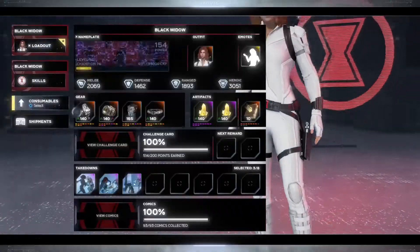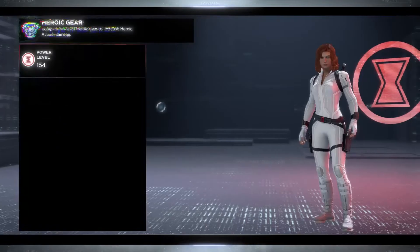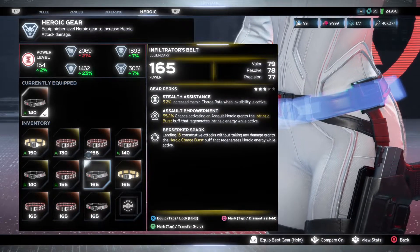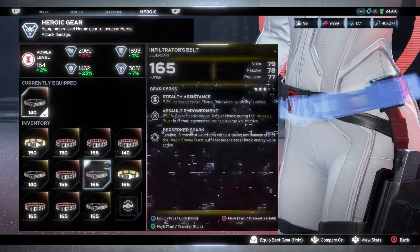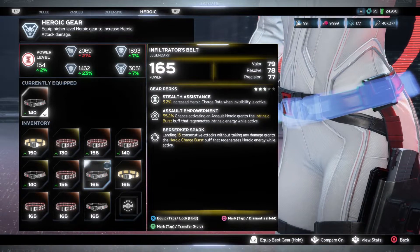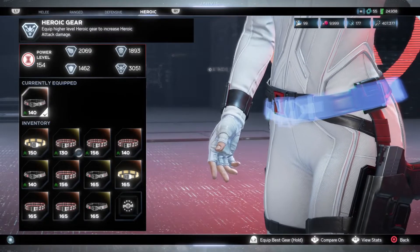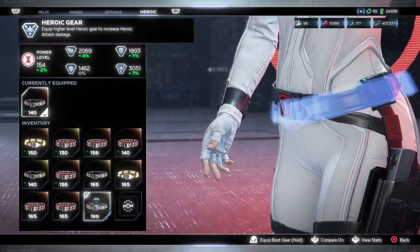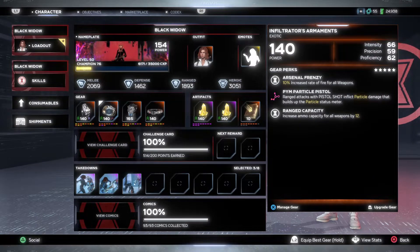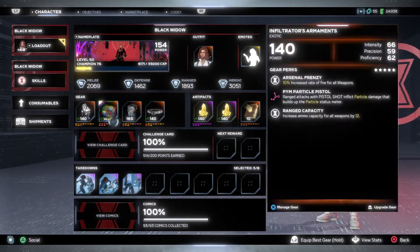Overall, I highly recommend you guys aim for the heroic slot first and definitely try to get the legendary version, even though the stats are not as high as the exotic version — this one has better perks because of that third perk. So aim to get that legendary. Then after, I'd recommend getting the range piece, and then probably the defense or melee piece.